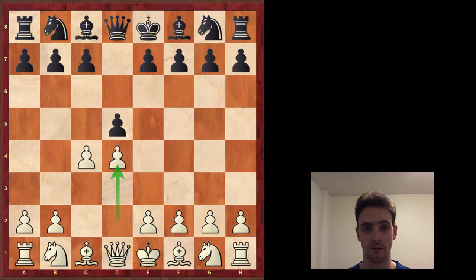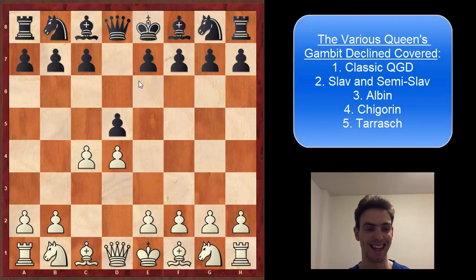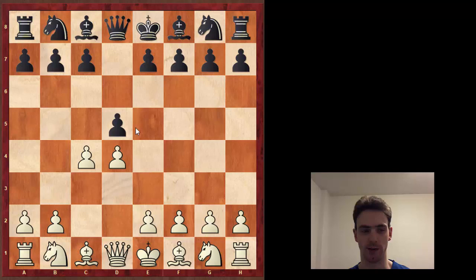What we're going to do today is start by looking at the Queen's Gambit, and specifically the Queen's Gambit Declined - all the various ways that you can decline the gambit. The first thing is: why do you want to decline the gambit in the first place? What's wrong with just taking the pawn?